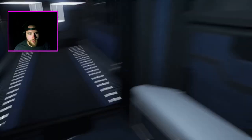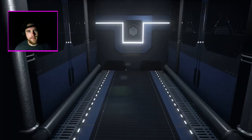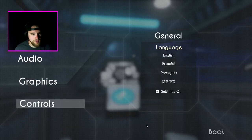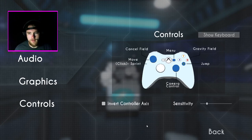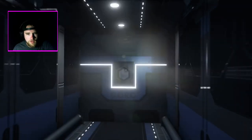I can move — okay cool. I can use my controller, hell yeah, let's use the controller. Let's see what the controls are. Jump... I need to move gravity field, cancel field — okay cool, I'm just gonna put that in.